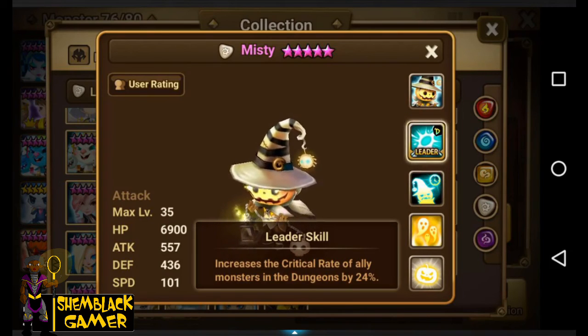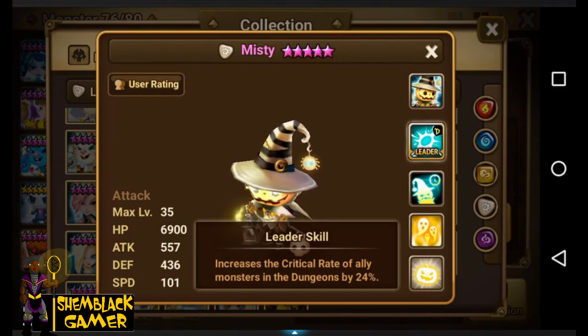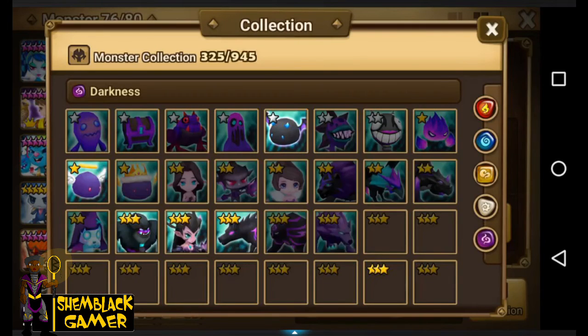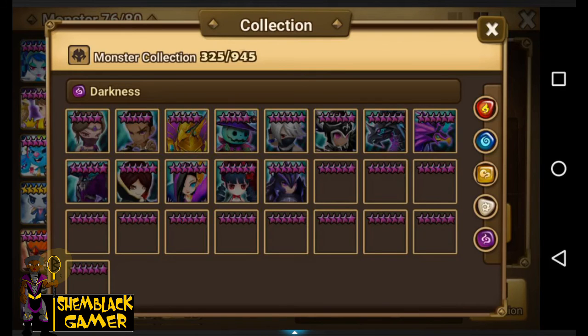Each buff gives a 20% attack increase, and I'm guessing that multiplies on top of an attack buff, so he might be really good. His leader skill increases the critical rate of allied monsters in the dungeon by 24%. Crit rate is more useful in the arena to land critical hits to take out the opposing team. Misty is all right but very dependent on somebody giving him buffs.